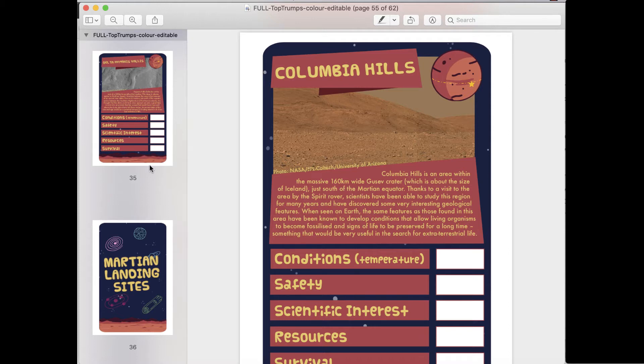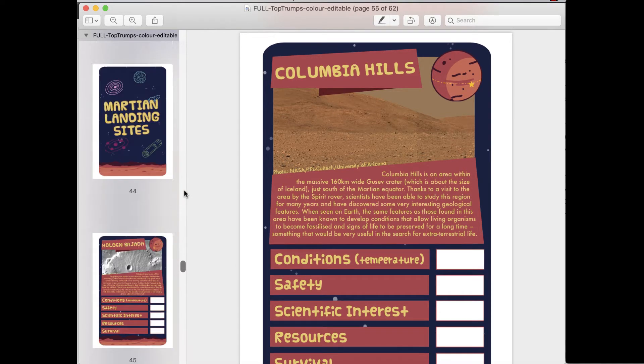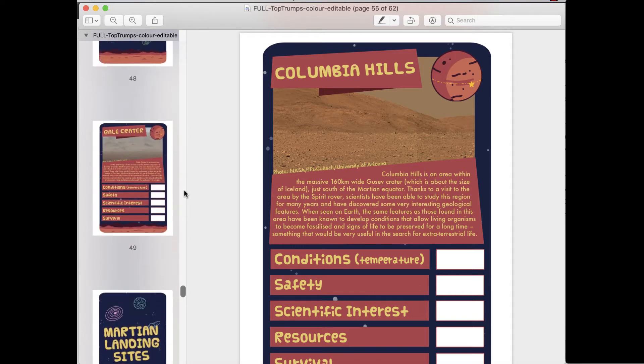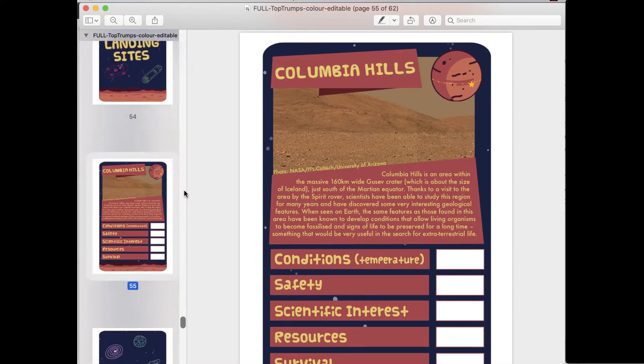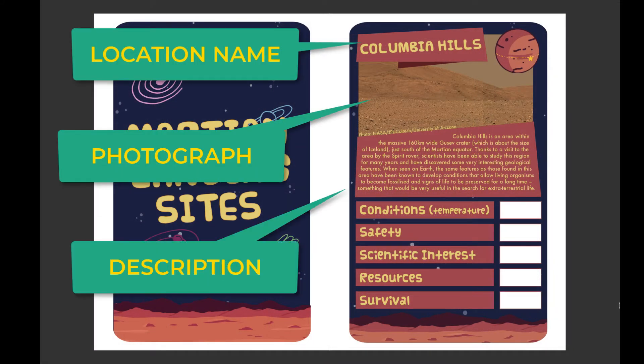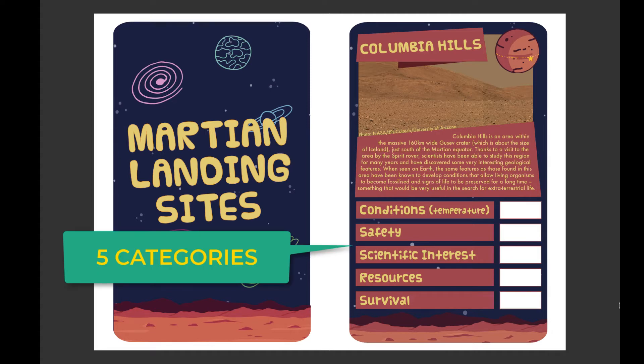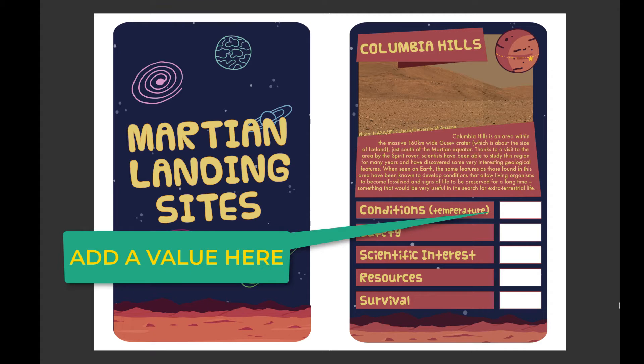Once you've opened the document you'll see something that looks like this — a set of 32 unique cards, and you can see the front and the back of each card. Each card represents a different region on Mars, so you'll see the name, a photograph, and a short description of each location. You'll also see a set of categories at the bottom of each card. To actually play a game of Top Trumps with these cards you'll need to add a value for each of these categories.